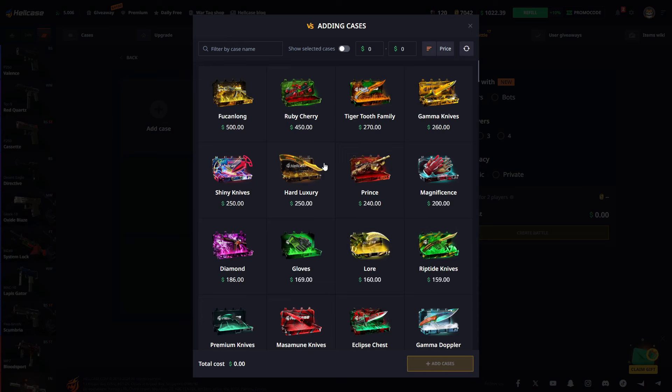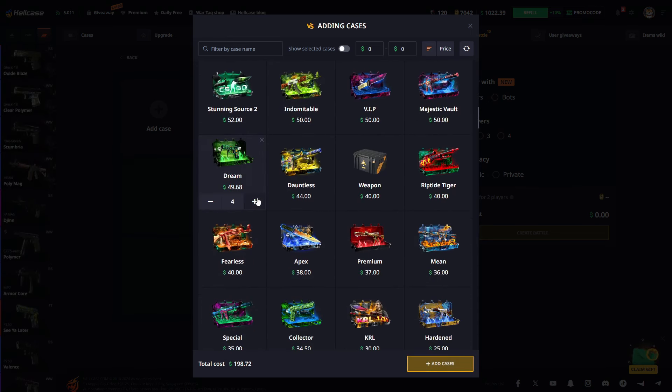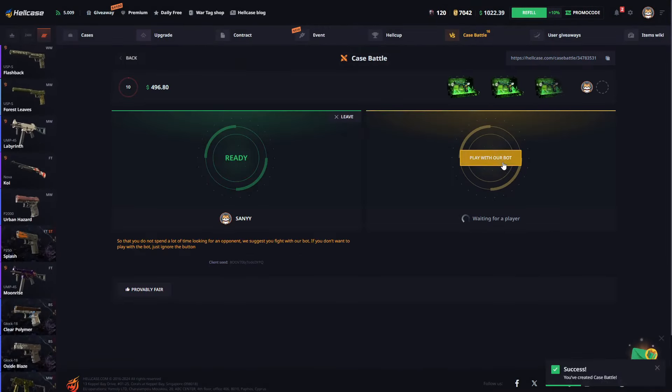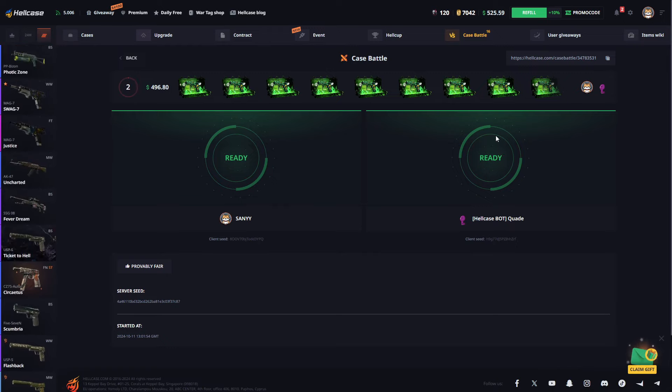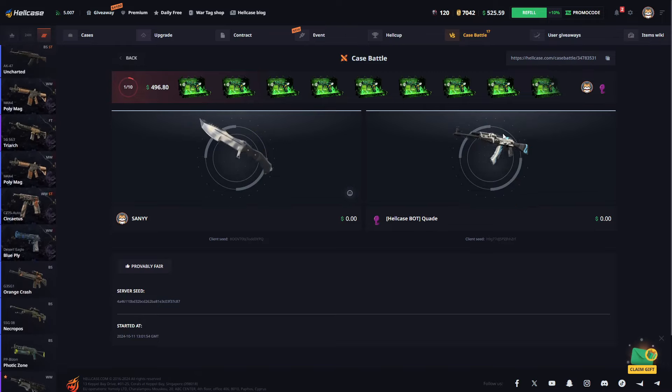Let's do a case battle now. Today we will play from the dream case. I'm putting down 10 dream cases. This case is really nice and special. Generally, this case offers low skins, but it can also deliver very high payouts. So let's keep going fast.